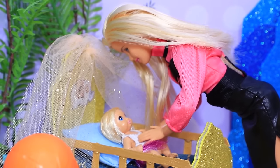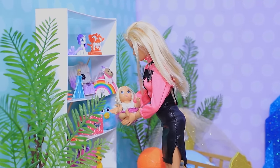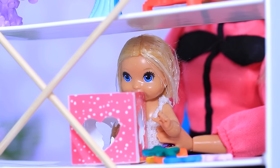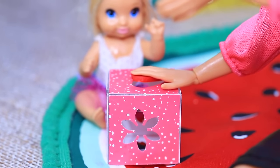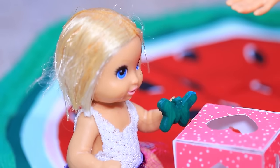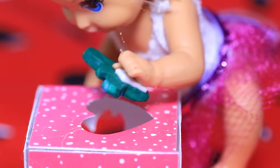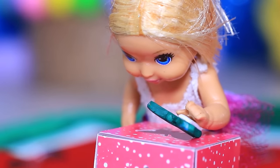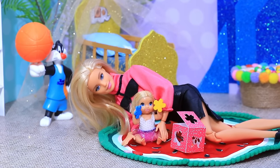The mom spends a lot of time with her baby. Today they have a special task — she needs to teach the baby to sort things. Look, sweetie — it's a heart! There's a special opening for it. Let's try putting a butterfly inside. She can't do it at first, but after looking at the whole cube, the girl found the butterfly opening. That's right — yay, it worked!